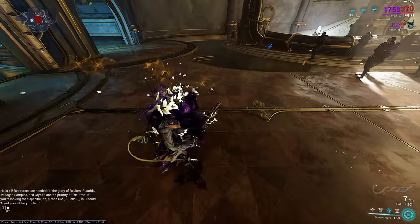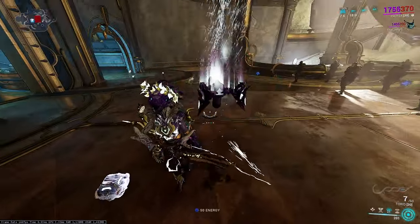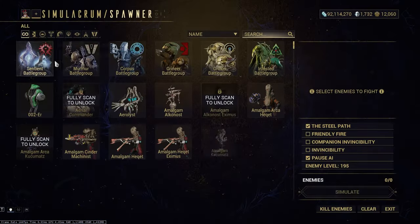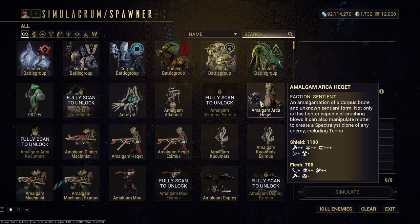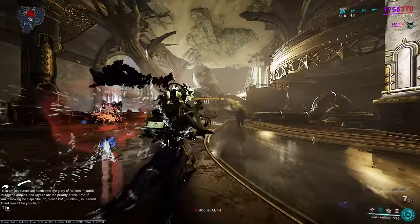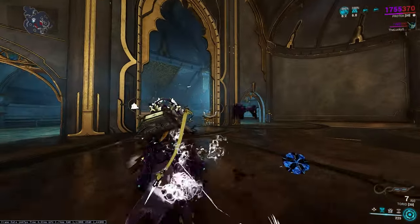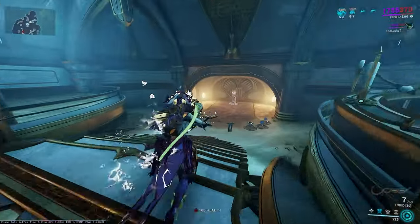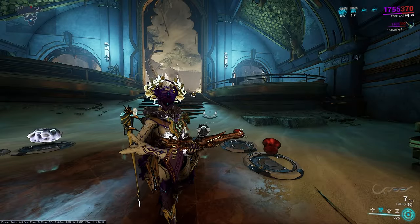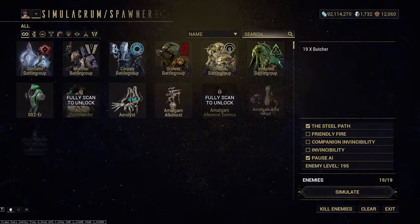Her third ability is simple. It's an ammo, health, and energy restore - a little dispenser function area. You get energy and health from it. It's nice, just a little dispenser. You can't really go wrong there. You like your turret a lot though, and this is your main damage one, because the amount of damage it builds up is incredibly high. In order to get high turret damage, you need duration for the multiplier to build up and a little bit of strength. You could probably decrease range or efficiency a little bit, but you do spam a lot with Protea.